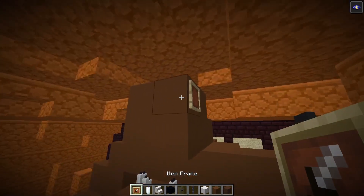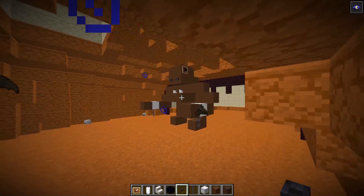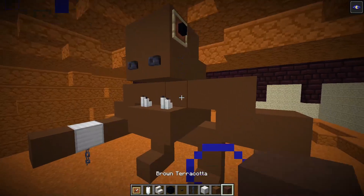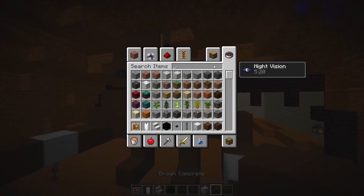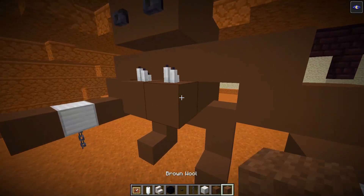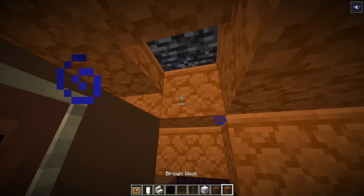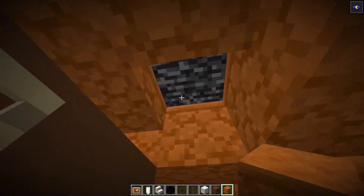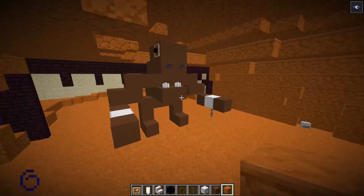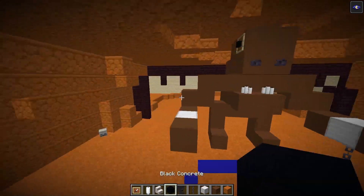So we'll add in the eyes. The eyes — I'm going to use item frames and black concrete — boom, like that. And then the nostrils — oh, there we go. That's actually pretty good for the scale. Maybe add some other browns in — I was going to add brown terracotta, but it just sort of doesn't look that good. Maybe some brown wool — add some brown wool in here, add some different colours in.